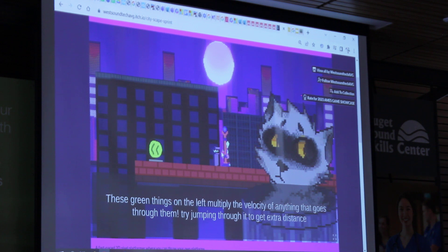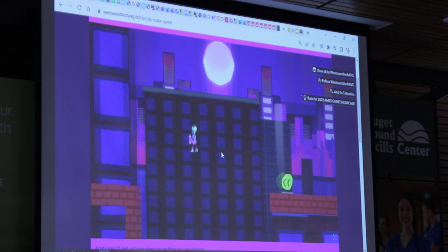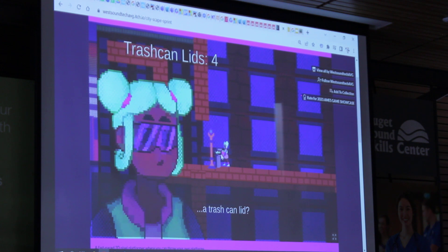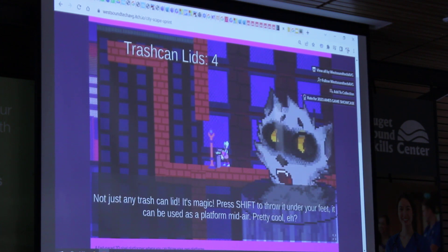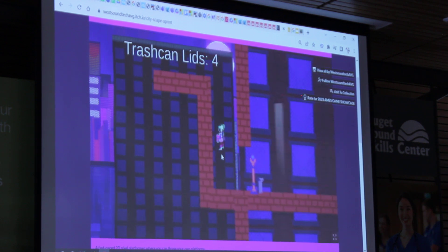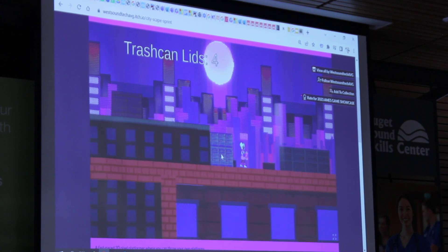Probably the hardest part of programming in this was figuring out this dialogue system. This is the main mechanic that we use in game, which is having trash can ones that you can throw down and use as platforms. You have a maximum for running that recharge over time. And because of the kind of physics focus on everything, it's really easily implemented.